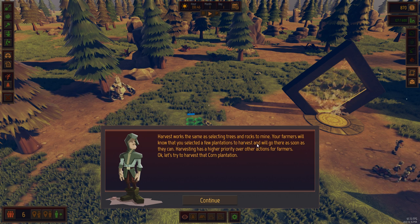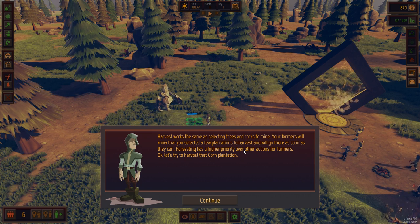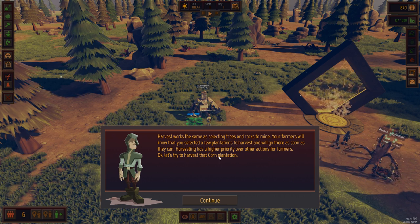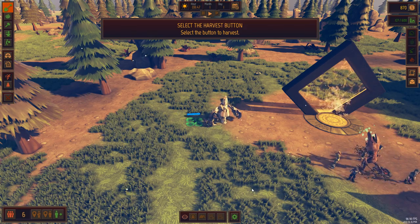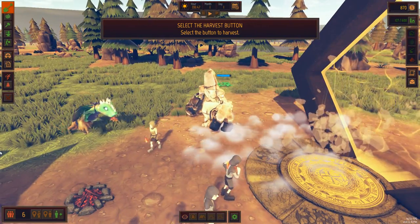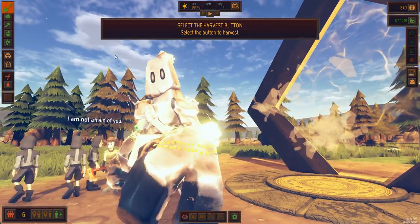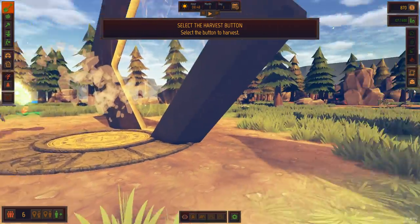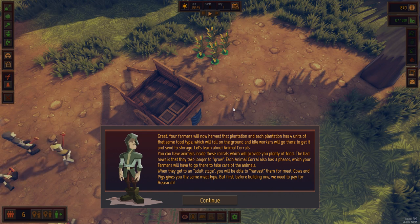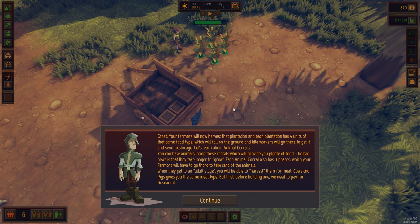Harvest works the same as selecting trees and rocks to mine. Your farmers will know that you've selected plantations to harvest and will go there as soon as they can. Harvesting has a higher priority over other actions for farmers. Let's try to harvest - select the button at the top. There's a giant ent thing - there are dragons and big golem things. This game's nuts! Your farmers will now harvest that plantation, and each plantation has four units of the same food type which will fall on the ground. Idle workers will go there to get it and send it to storage.